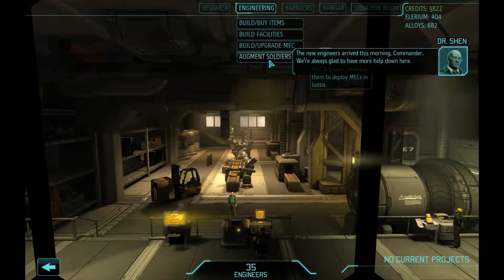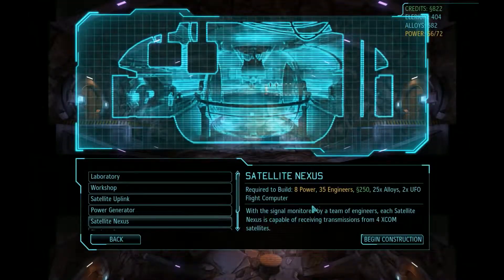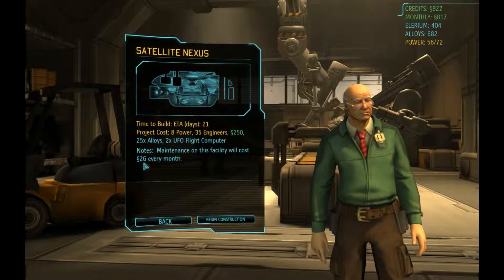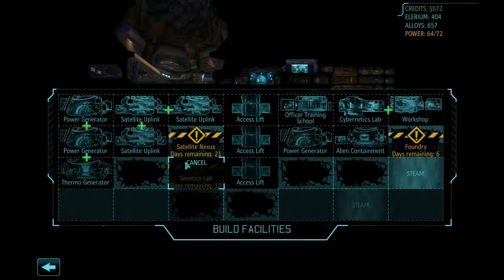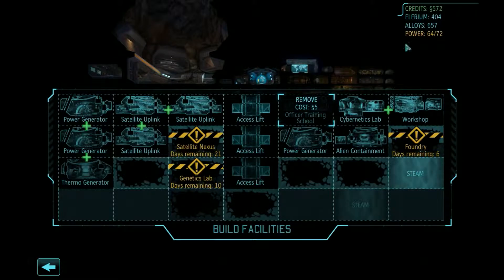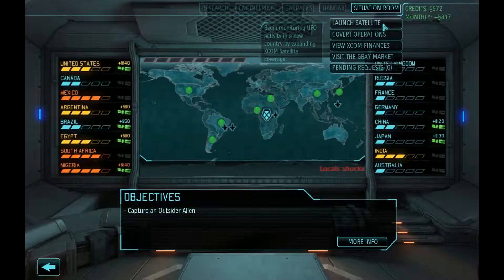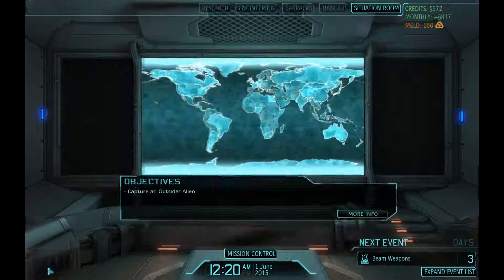Let's build facilities — let's build the satellite nexus. Beginning construction — I don't even want to think about that. Only 26 engineers, that's great. 21 days. Genetics lab is building, thermo generator — oh, we have so much money. Satellites — we have the South America continent bonus.